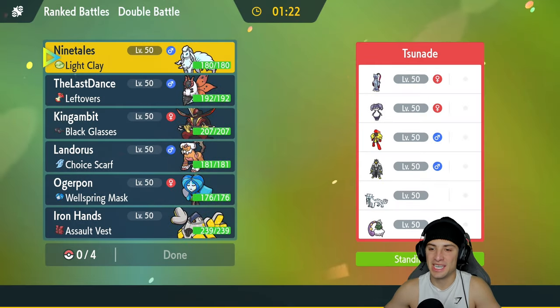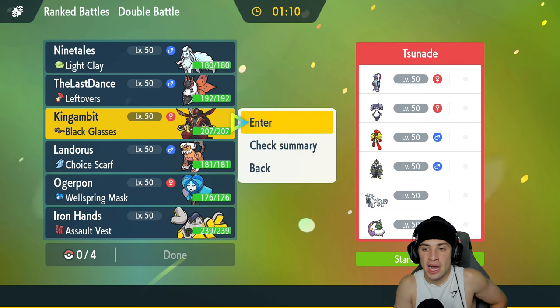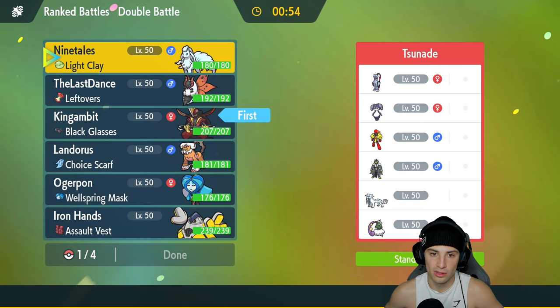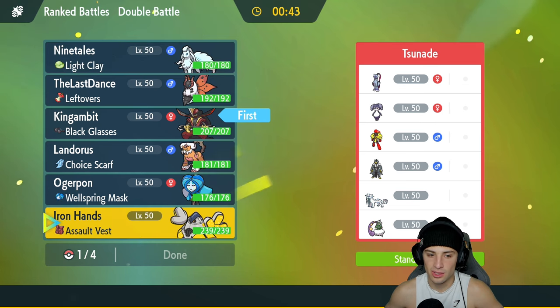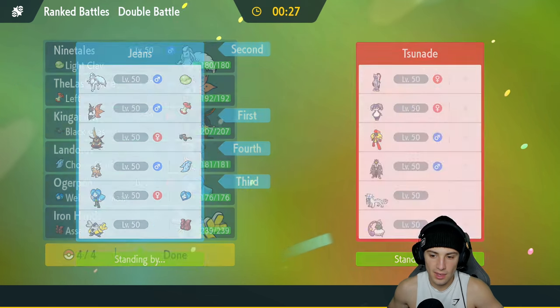Hopping into our second battle. That first match went perfectly with Volcarona, but in match two I'd love to rock out with King Gambit — he's a dark type and works well against a few of these Pokemon. They have Sneasler, Indeedy, Armarouge combo, and the bottom three are Earthfusion, Shenpao, and Tornadus. I feel like King Gambit could be pretty solid, maybe alongside Ninetales. I'll go Ninetales and bring Ogerpon and Landorus to round out the team.